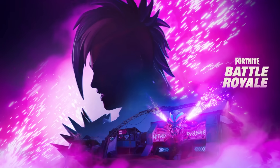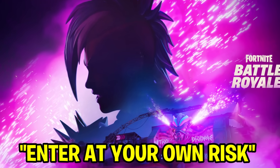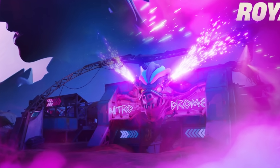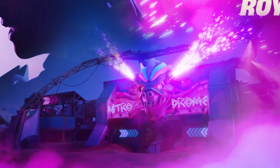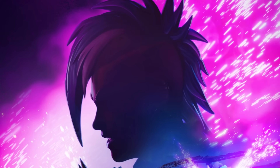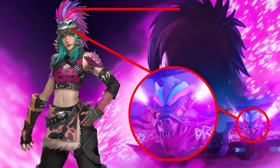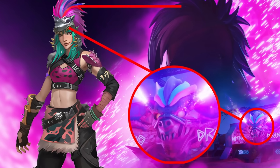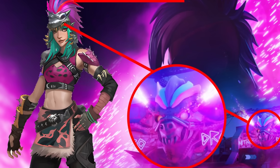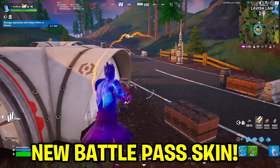We did also get another teaser with the caption 'Enter at your own risk.' We can see a brand new skin in the background and a whole new POI. This will be replacing Fencing Fields — that's pretty much 100% confirmed now. From the front, it's going to be called Nitro Drum. People figured out that a survey skin has strong similarities to the teaser: the hair on the skin looks very similar to the survey skin, and the entrance to the Nitro Drum POI has a big mask at the front matching the mask that the survey skin has on her head. So expect to see that skin within the Battle Pass next season.